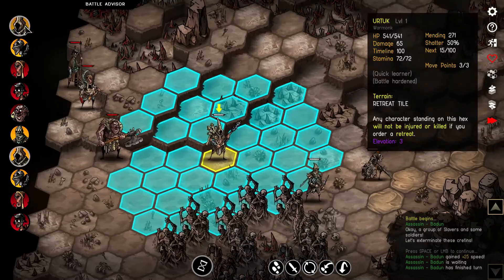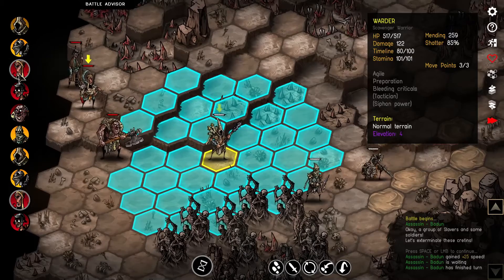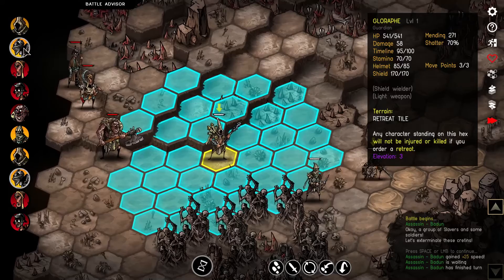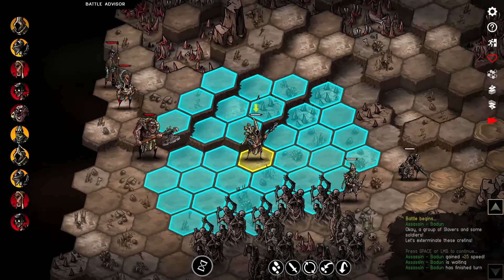You can always check the order on the side here. It's ordered by timeline values and who will take their turn next. You can see my units taking their turn, then the enemy units go, and then my units go again.